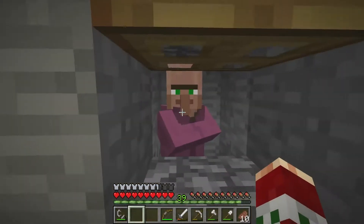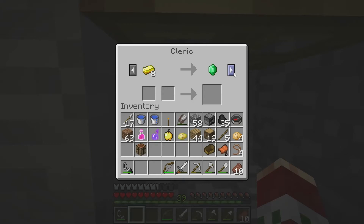I got a cleric villager which has rotten flesh, gold, redstone, lapis - and I did not know this, but they have Eye of Ender in this update. In the newer updates it only has Ender Pearl, so I'm going to stock up on these. Hopefully I'll have 12 by next episode. I also got glowstone and Bottle o' Enchanting but I don't think I'm going to be buying those.